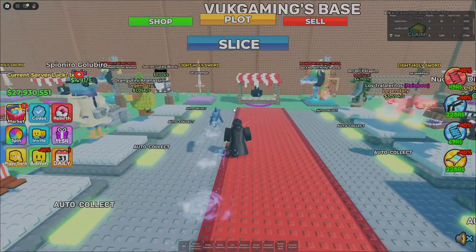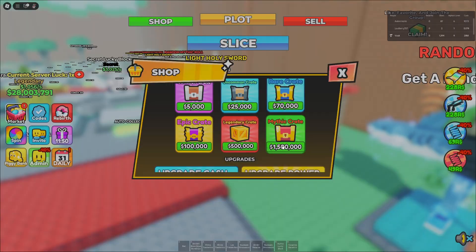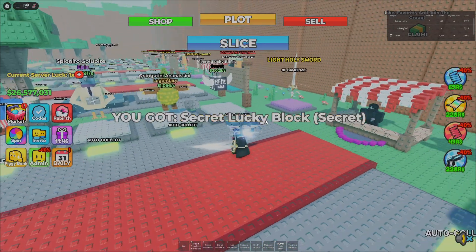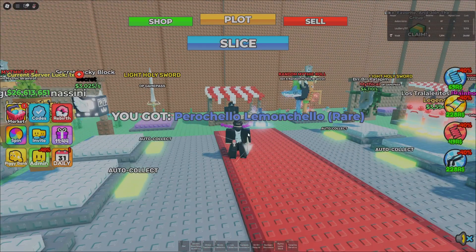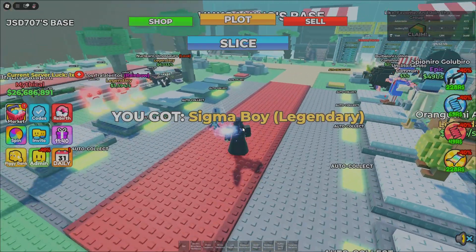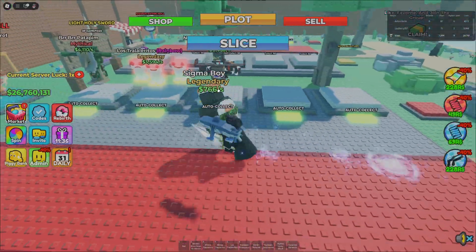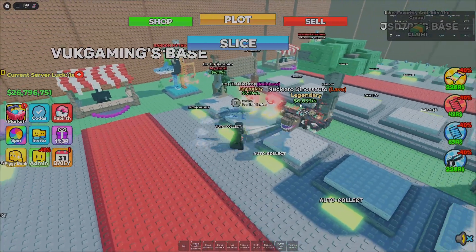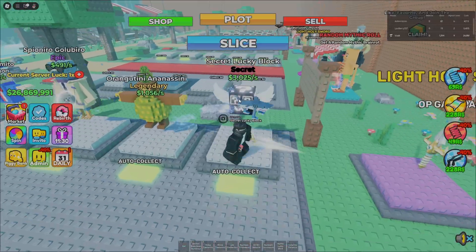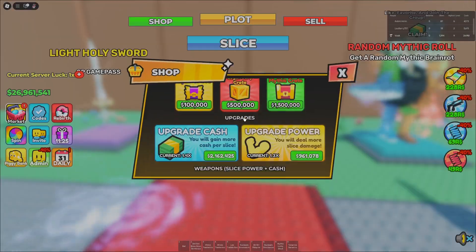Every time you slice you get some cash, then you can go to the shop and open up a crate. Let's open up the mythic crate and see what we get. We got Sigma Boy — Legendary — he makes 700 a second, which is pretty OP. The mutated ones are actually crazy. There's also a secret one which makes around 3K a second, which is pretty cool.